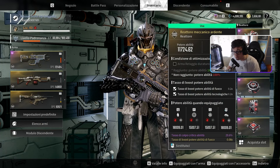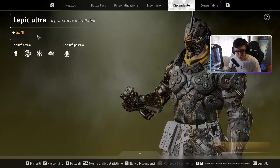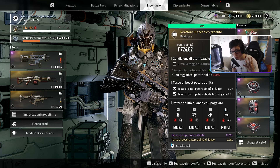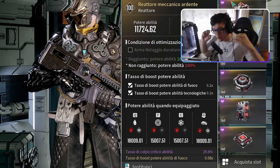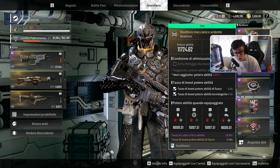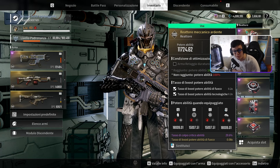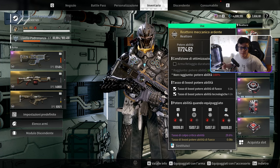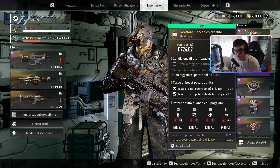Per il reattore vi servirà assolutamente il tasso di boost abilità fuoco e il tasso di boost tecnologiche, perché la ulti è tecnologica — come si vede nel suo discendente ulti dove c'è scritto fuoco/tecnologia. Come perk potete scegliere il danno da colossi, molto buono contro i boss, che moltiplica tutto quanto. Poi il tasso di critico, che secondo me è il migliore: senza di esso è davvero difficile e inconsistente hittare i colossi. Volete raggiungere almeno un 50% di chance di shottarli.